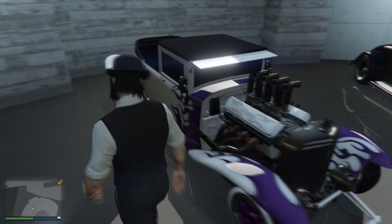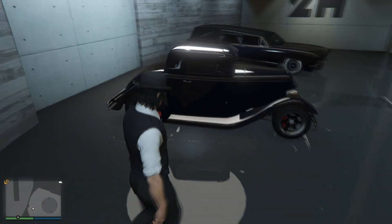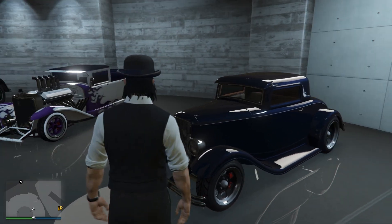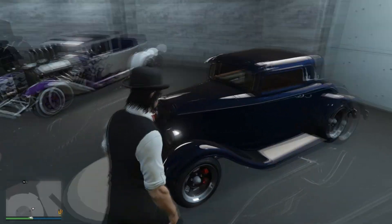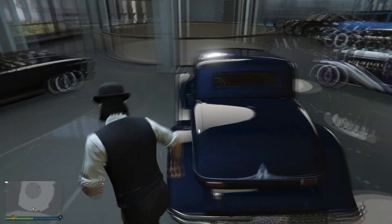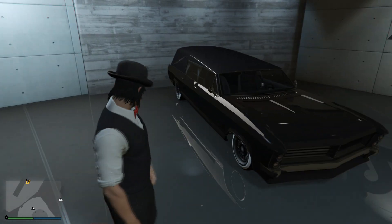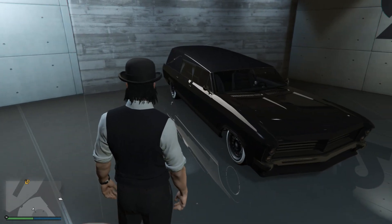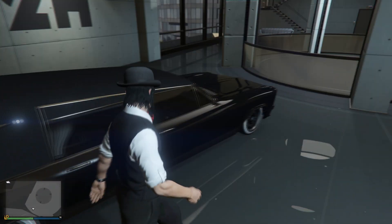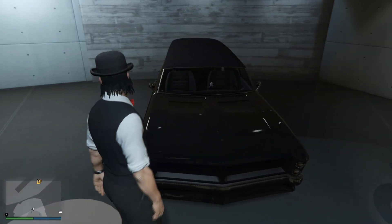And then we have this one, this is the Hustler — basically a sports coupe from Ford from the 1930s. Again beautiful car. Just basic pinstripe in blue, it just worked. And then we have this Hearse here — a Cadillac — with the massive coffin in the back. Really like also the horn on this one. Very particular — bam bam bam bam.